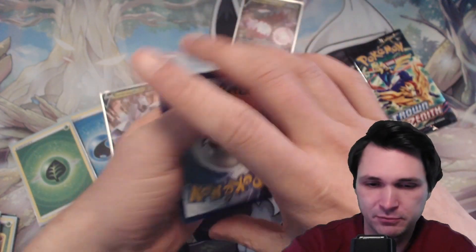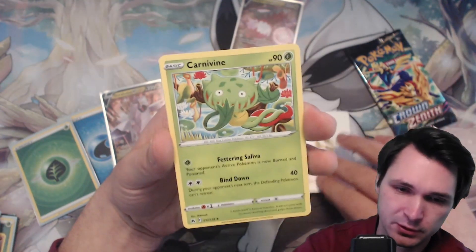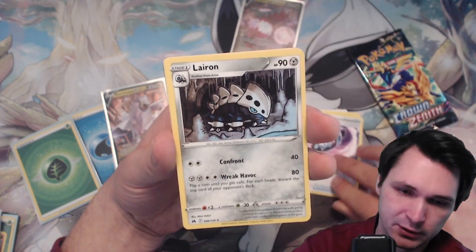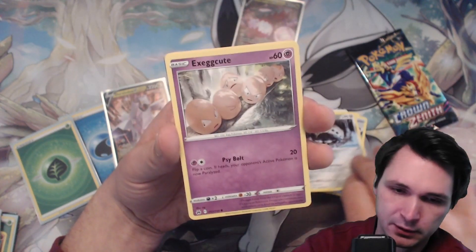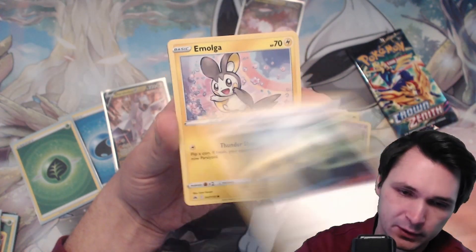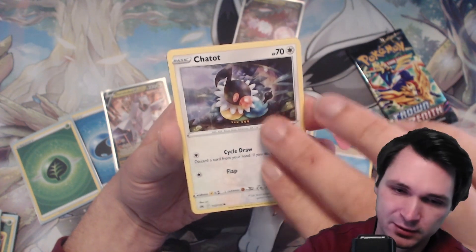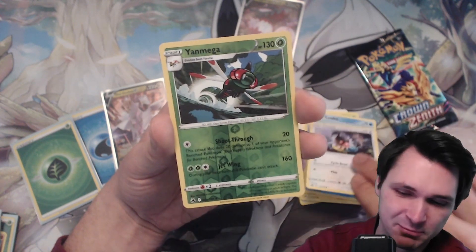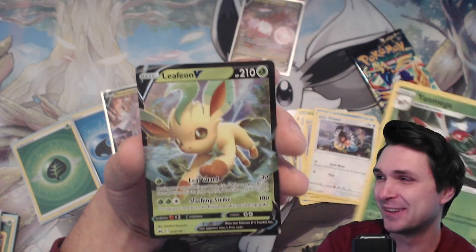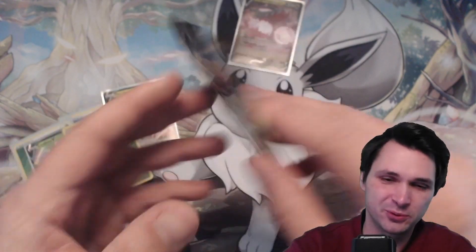Vista card in front — sometimes good, sometimes not good. Let's hope this will be great. Lost Vacuum, Lairon, Exeggcute, Energy Retrieval, Emolga, Luvdisc, Chatter, Jangmo-o Reverse Holo. And the last card is a V card — Eelektross V! One more booster to go.